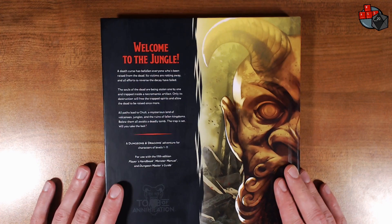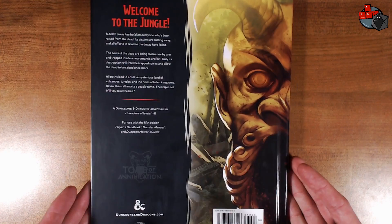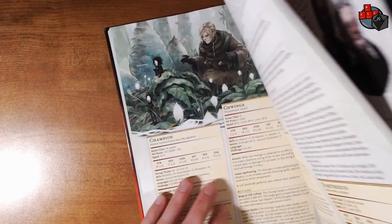A Dungeons & Dragons adventure for characters levels 1 through 11, for use with the 5th edition Player's Handbook, Monster Manual, and Dungeon Master's Guide. They also make use of some Volo's Guide monsters, but they're kind enough to include those monsters in the appendix here. So that's pretty cool.